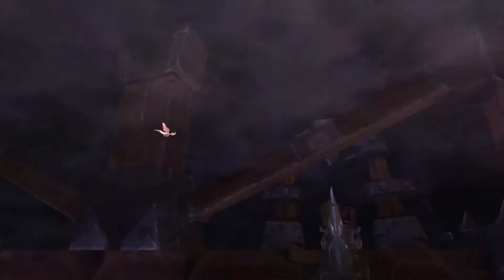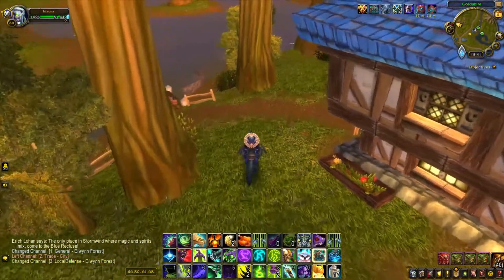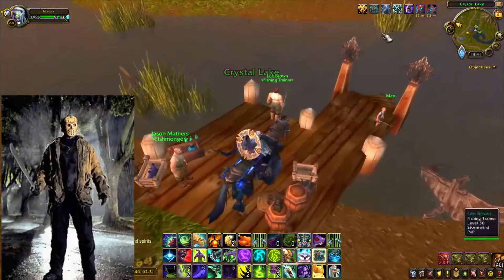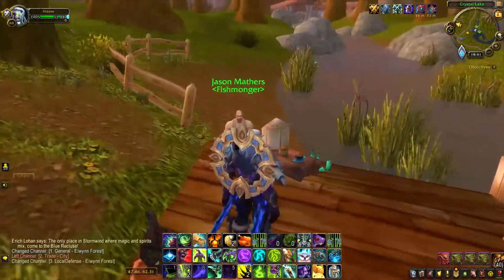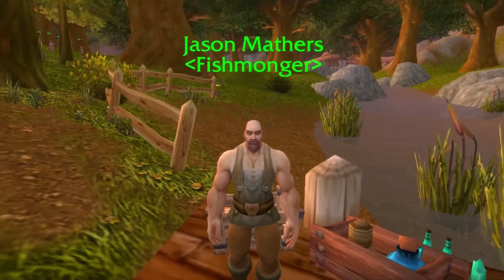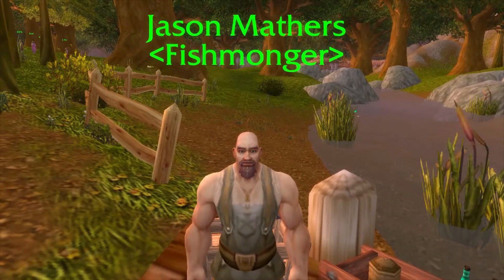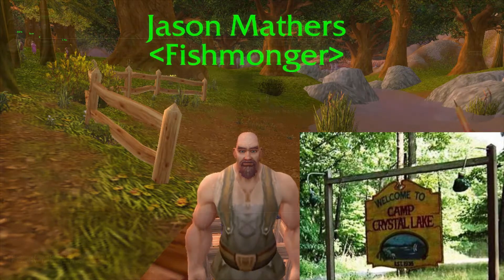There are two references to the main antagonist of the Friday the 13th movies, Jason Voorhees. The first one — I'm sure most of you are familiar with — is the Jason Mathers guy at the Crystal Lake in Goldshire, a clear reference to Jason and Camp Crystal Lake where Jason in the movies drowned.